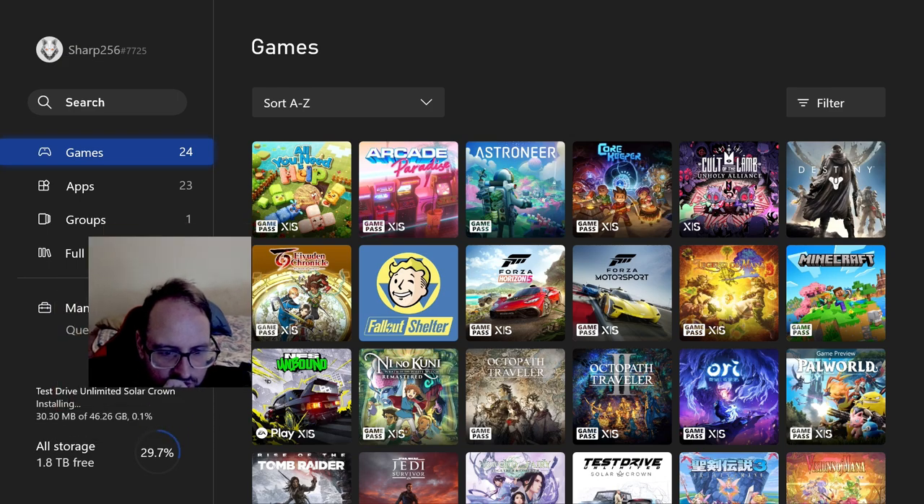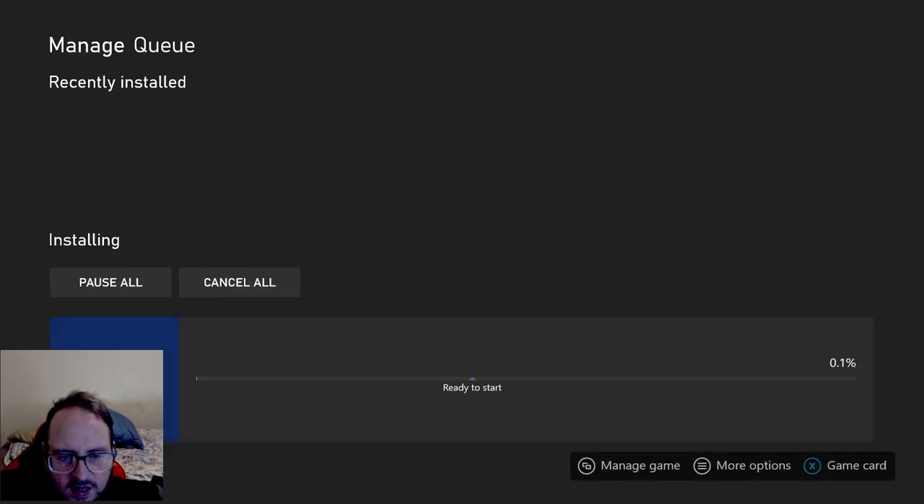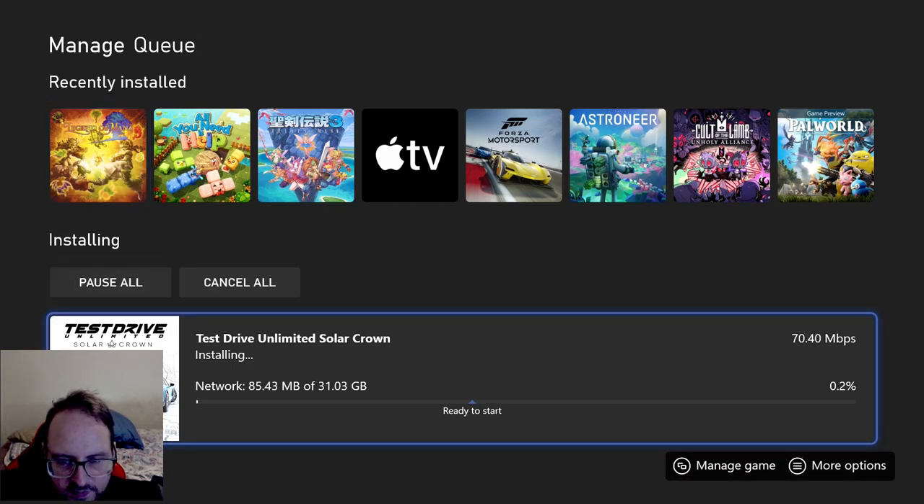I don't know what it's installing to — hopefully it's installing to my local hard drive. If it's not, it'll be on my external. Either way it doesn't matter because I can just move it around as I need it. Alright, there we go guys — it's moving. It's 31 gigabytes plus about 10 or so gigabytes for the update, so it's going to be a long process. I was hoping it wasn't so big, but it is what it is, guys. So we'll come back to this once it's finished.